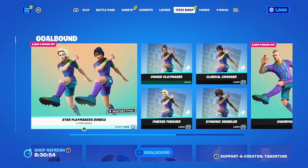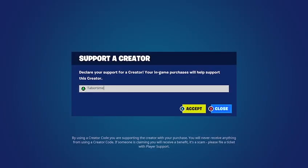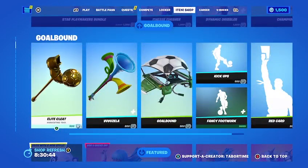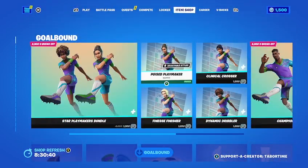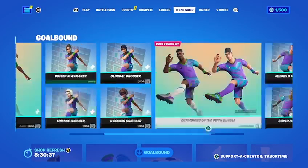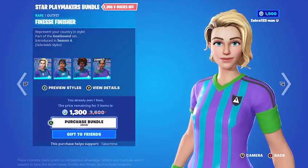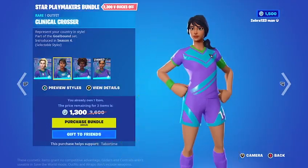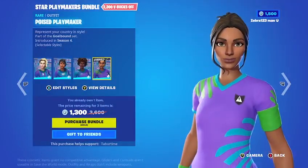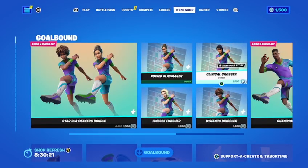We got the Goal Bound bundle. Make sure if you want to get stuff for cheaper you use a creator code — I'm using code Tabor Hill. I'll get my own code once we hit a thousand subscribers. We've got the Goal Bound set back, and the Star Playmaker bundle which comes with Finisher, Clinical Crosser, Diamondic Dribbler, and Poised Playmaker — you can buy them all separately.